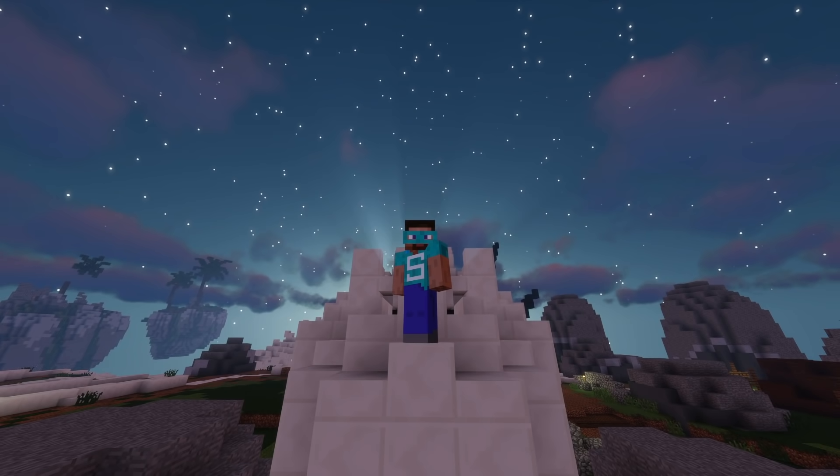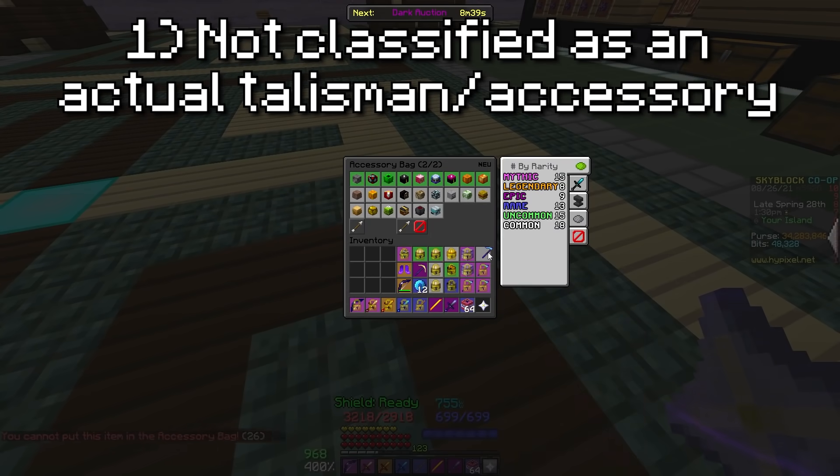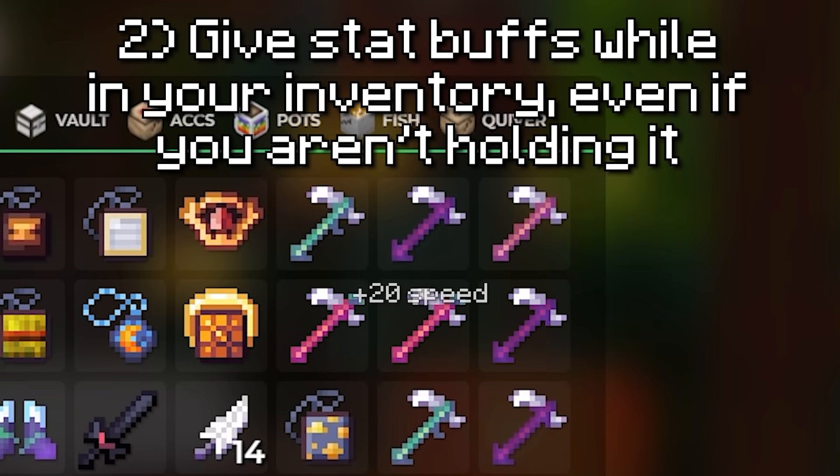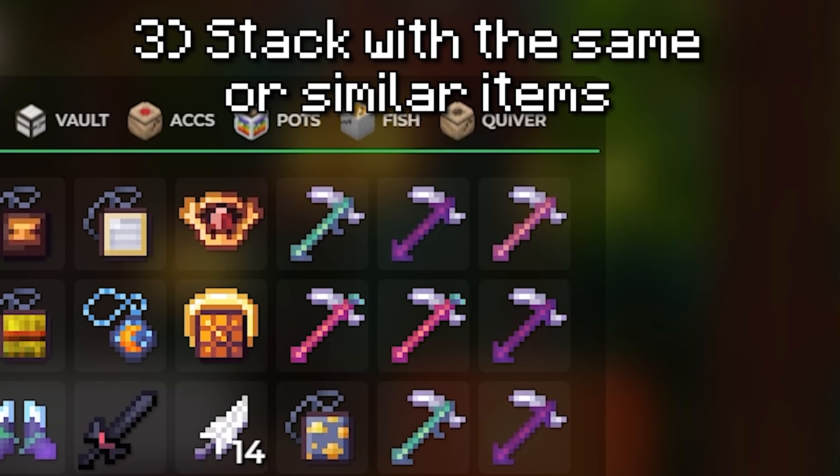Here is my definition of inventory talismans. They are not classified as accessories by the game. They give stat buffs, even if not held, as long as they are in your inventory. And they stack with other items of the same or similar kind.